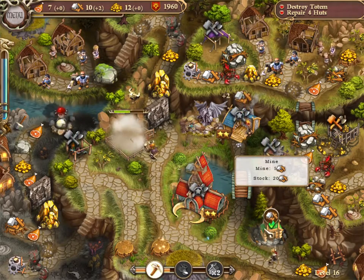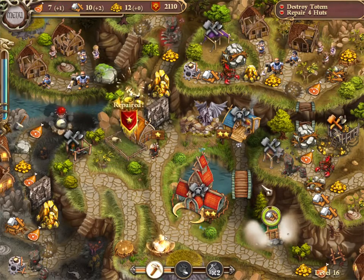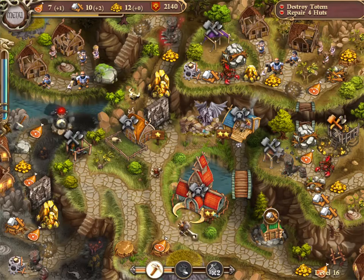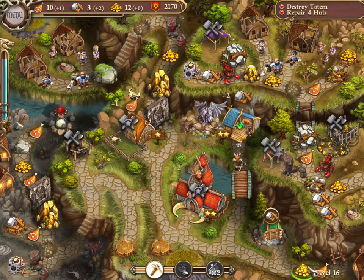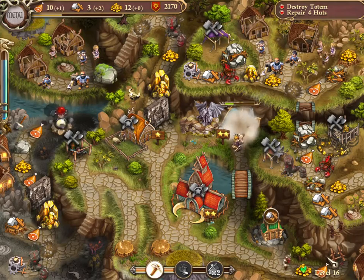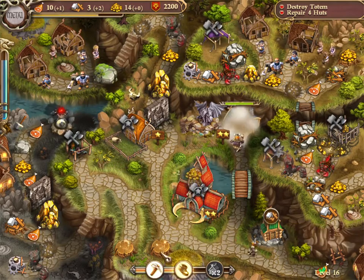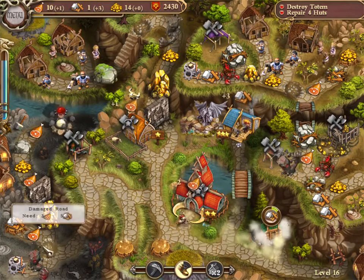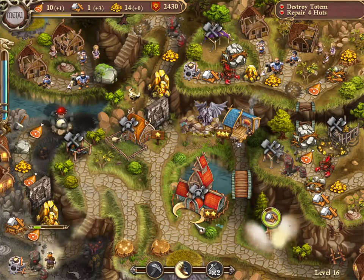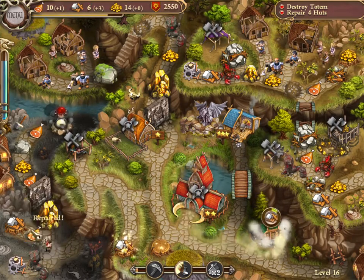Now we've got our farm going, and then we're going to want to clear to the third stump that has ore on it over there. This level has some villagers on it, and one of the cute things you should take advantage of in this game is clicking on those villagers, because they are adorable — they have little animations like waving when you do that.